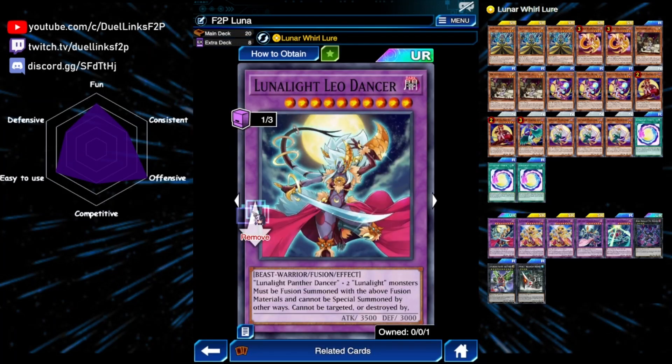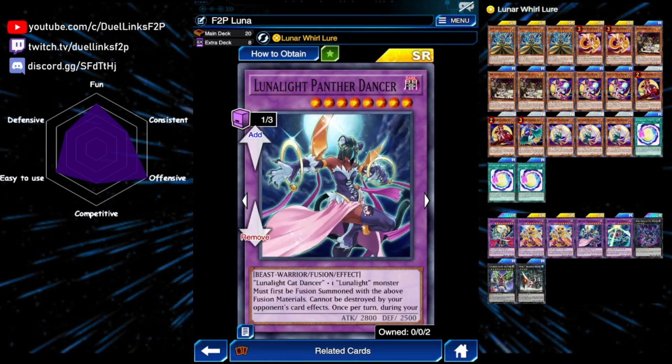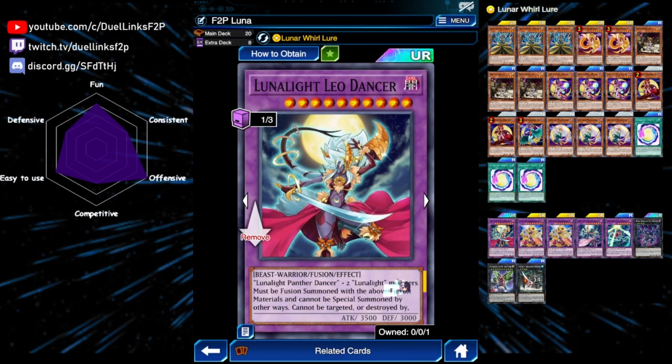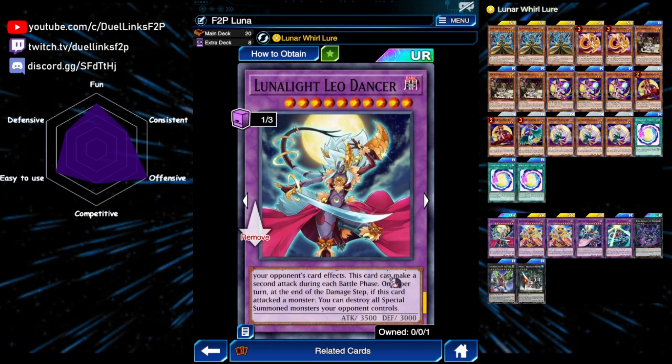For the extra deck, we're playing all of the Lunar Light fusion monsters. We're playing one Leo Dancer — it needs Panther Dancer plus two Lunar Lights. Panther Dancer is one of our other fusion monsters, and we can just use it directly from the extra deck using Lunar Light Fusion. Leo Dancer must be fusion summoned with the above materials and cannot be summoned by any other way. It cannot be targeted or destroyed by your opponent's card effects — really strong protection that makes it much harder to remove than other boss monsters, since most removal targets or destroys.